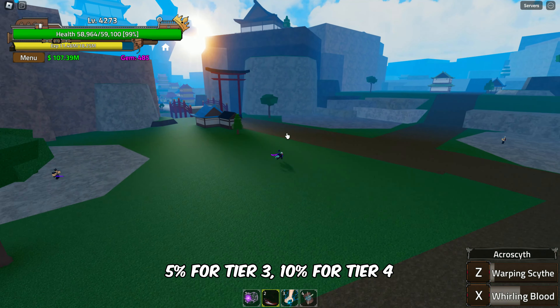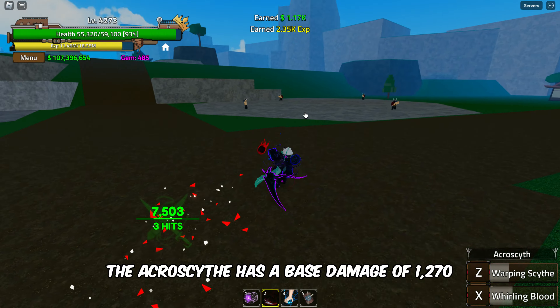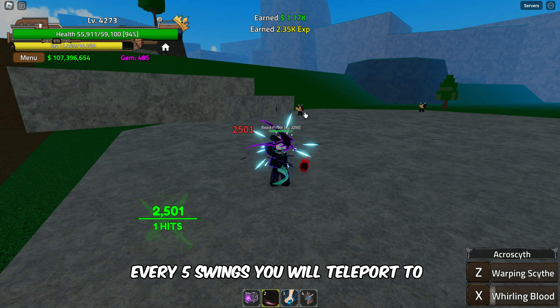All right, let's dive right in. The Aerosize Sword has varying drop chances: 0.072% for Tier 1, 1% for Tier 2, 5% for Tier 3, and 10% for Tier 4. It can also be obtained by defeating the Hydra or Sea King on Legacy Island in the Second Sea.